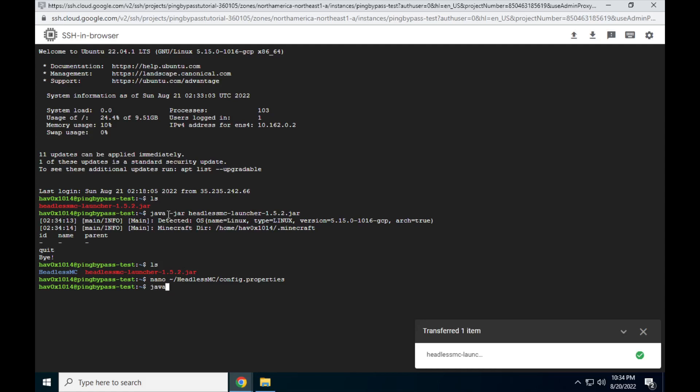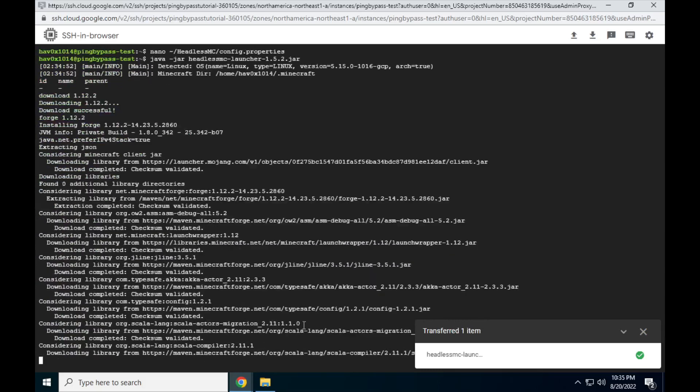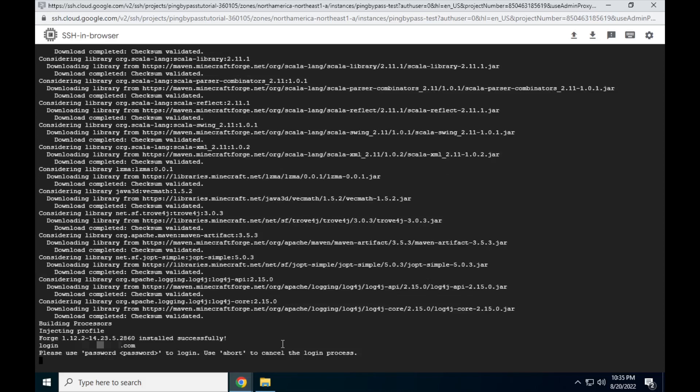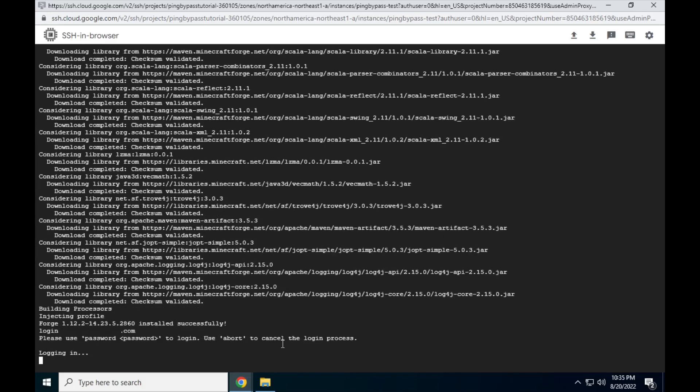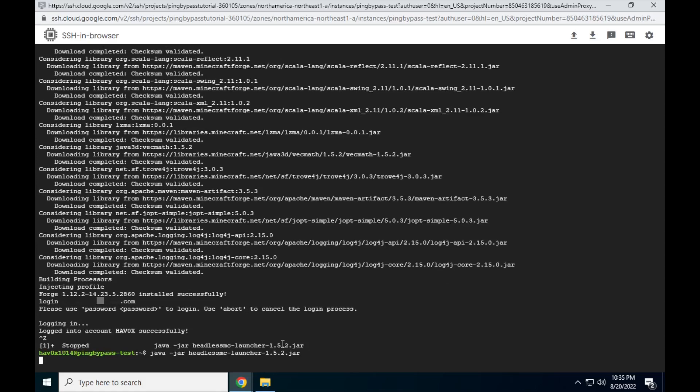Now back at the console, type java -jar headless and Tab to complete it, and press Enter. Once in HeadlessMC, type download 1.12.2. Once finished, type forge 1.12.2. Once finished, type login followed by the email of the Minecraft account you want on the ping bypass server, then the word password and the password to the account. It will then error out and require you to go to account.live.com/activity to allow the login from the server's location. Now that we have logged in, downloaded Forge and Minecraft 1.12.2, let's get them installed.